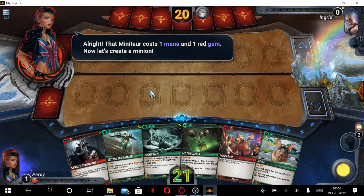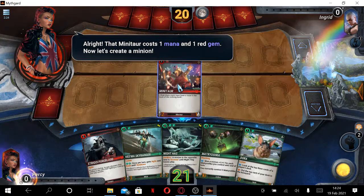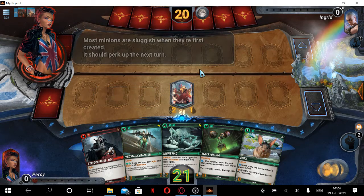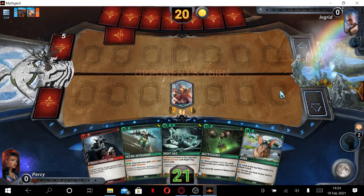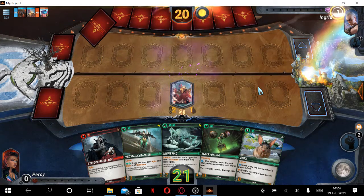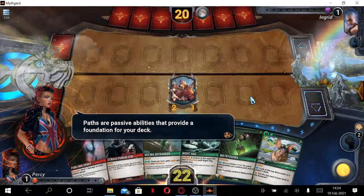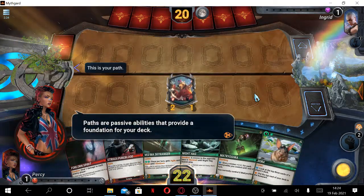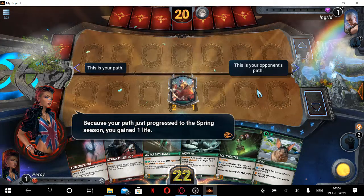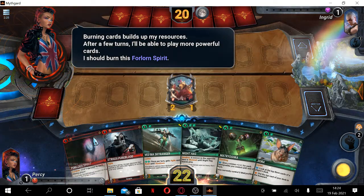That Minitaar costs one mana and one red gem. Let's create a minion. Most minions are sluggish when they're first created — it should perk up the next turn. End turn. Burning cards builds up my resources. After a few turns, I'll be able to play more powerful cards. I should burn this forlorn spirit.